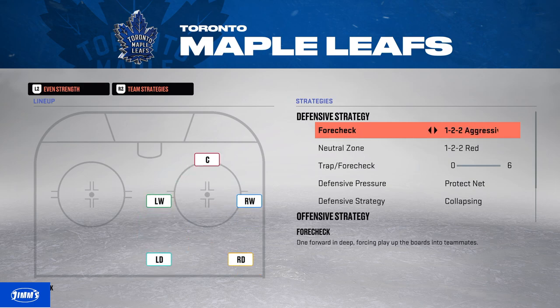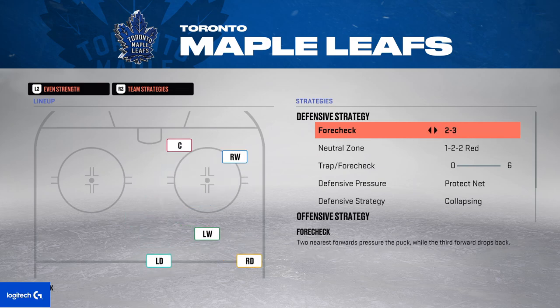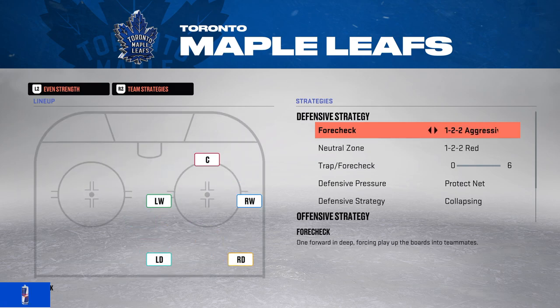You can also go 122 aggressive, which is the same thing as 122 passive but your wingers are a bit higher. Weak side lock and 23 are basically the same thing — two of your forwards are forechecking all the time and one stays back. If you like to forecheck, I recommend 23 or weak side lock.